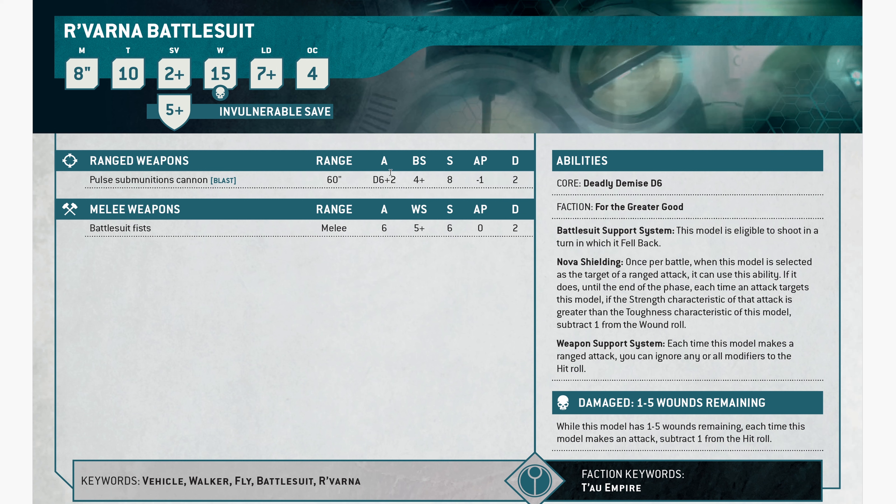That must be a typo. Let me just continue before I get too worked up. Battlesuit Fist — no one cares about that; 6 attacks, strength 6, damage 2, hits on fives. Deadly Demise D6. For the Greater Good. Battlesuit Support System: eligible to shoot in a turn when you fell back.